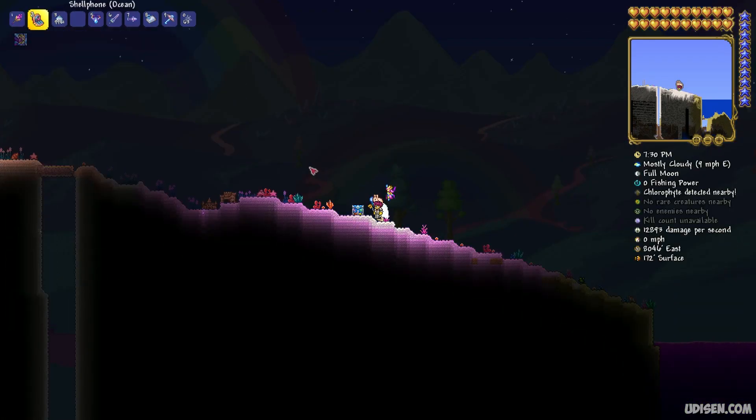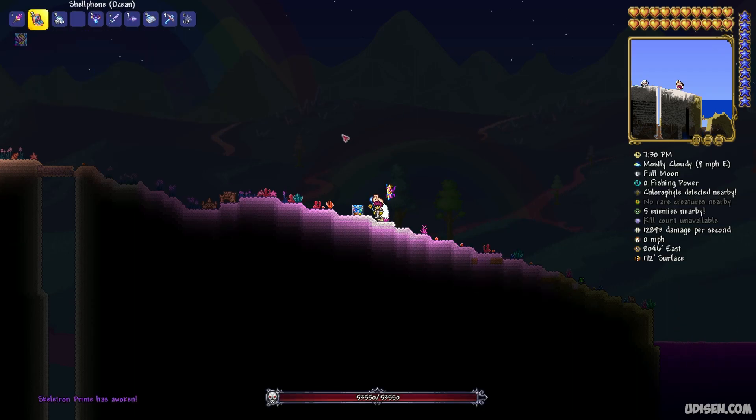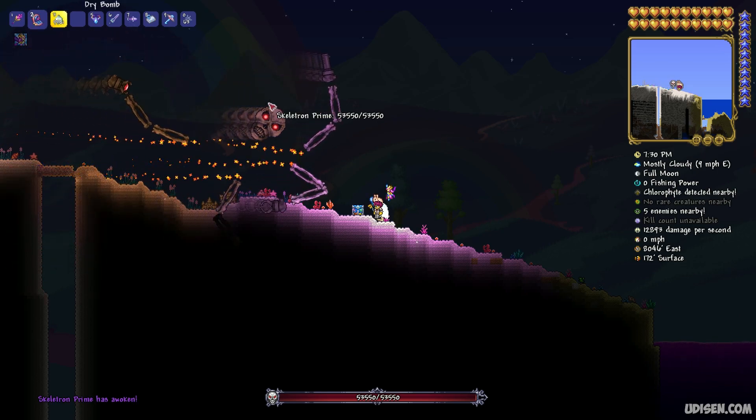Wait for night time, go to the surface in any biome, and press the left mouse button while aiming up in the air with one of those summon items. Kill one of those bosses.